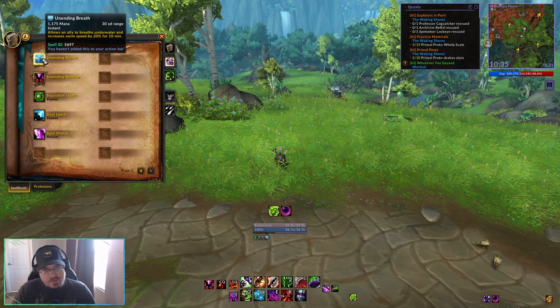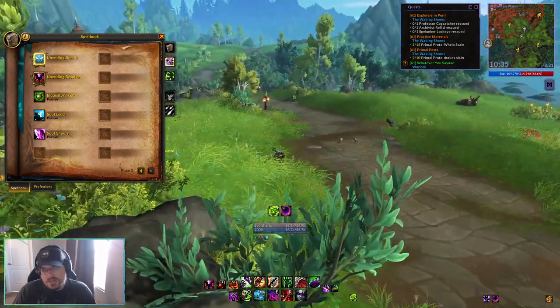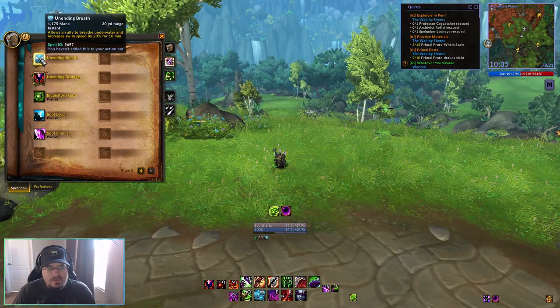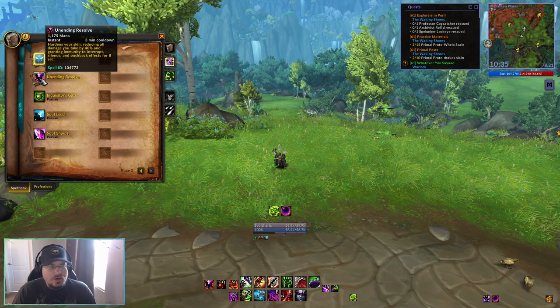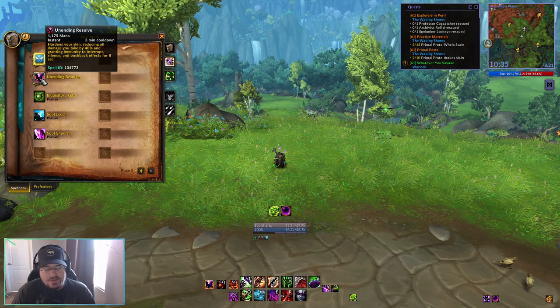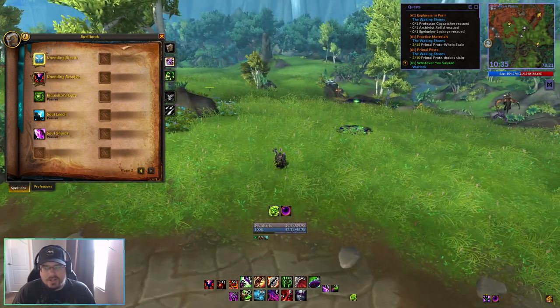Then we have Unending Breath, which lets you swim underwater without worrying about your breath bar for 10 minutes, and gives you 20% increased swim speed — there are a few situations in Dragonflight where you may use that. And then our last active ability is Unending Resolve, our mega defensive ability. It's a 3-minute cooldown that reduces all damage you take by 40% and grants immunity to interrupt, silence, and pushback effects for 8 seconds. We'll throw this out if we get super low to give us damage reduction while we try to get our health back up. Not going to be used super often because of the long cooldown, but we'll use it if we need to.